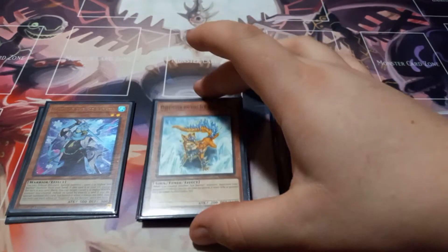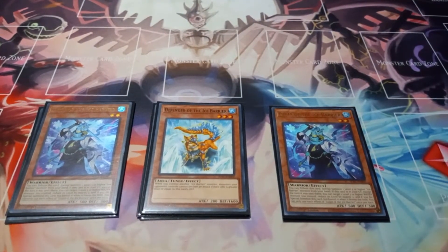Then I play one copy of Defender of the Ice Barrier. Defender says while you control another Ice Barrier monster, your opponent cannot declare an attack if their attacker's attack is greater than or equal to this card's defense. So I just like it because if you control another Ice Barrier, then your opponent can't attack with anything that has more than 1600 attack.